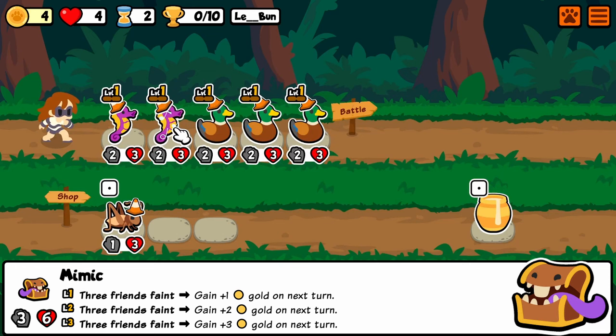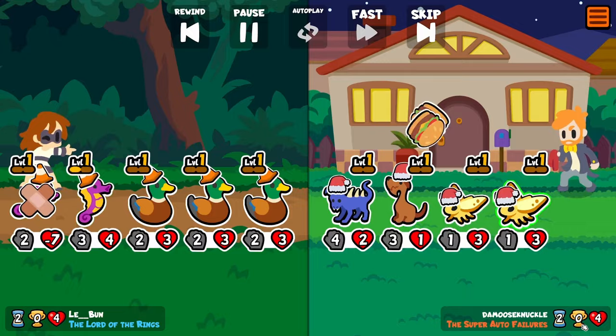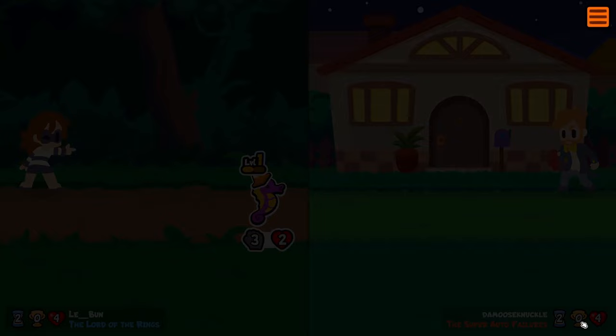It's weird when you get these combinations that work together in like a circle. To explain it — Meerkat is a pet from the Golden Pack, which is notoriously not that great, but it's actually not terrible.